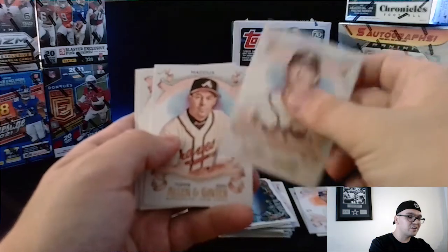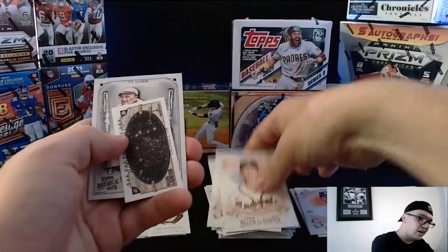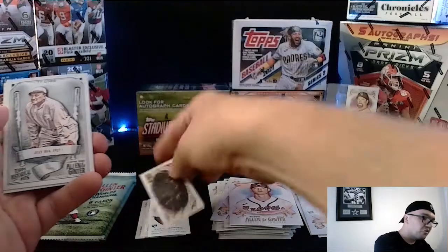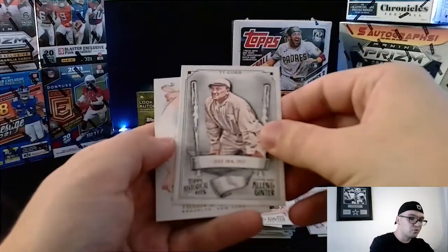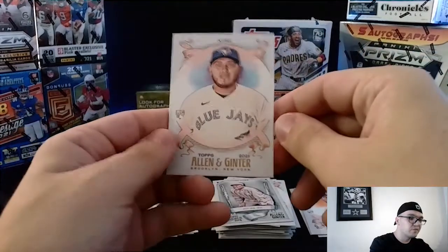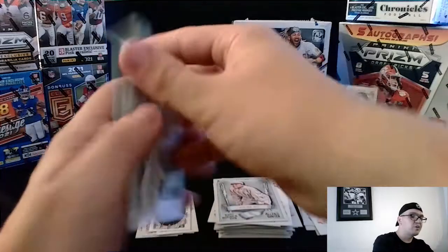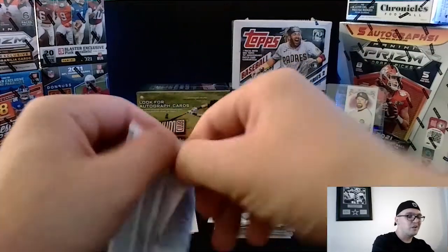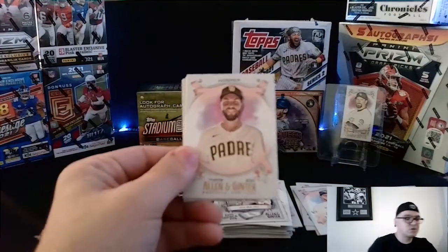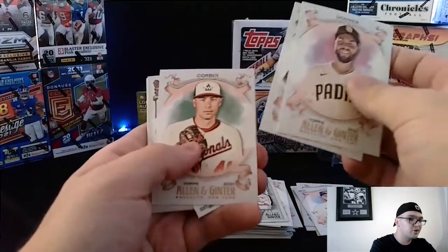We got the legendary Greg Maddux — he's actually wearing glasses in that picture, which is interesting. We got an Ichiro, and a throwback historical Ty Cobb — that's a cool-looking card. We also got a Kirk rookie card. A couple of rookie cards, but none of the really big names from this year yet. You never know what they're going to turn out to be later in their careers — not everyone comes out hitting right off the bat.